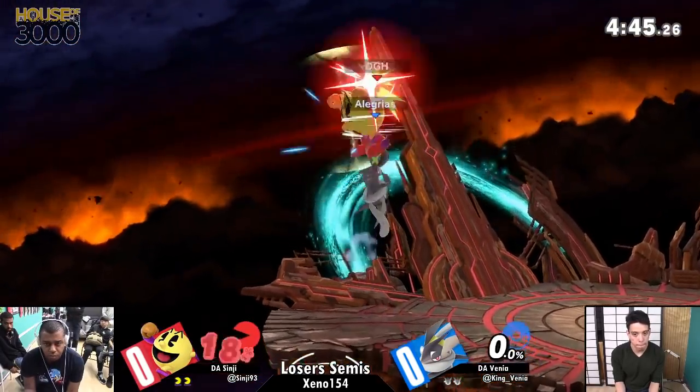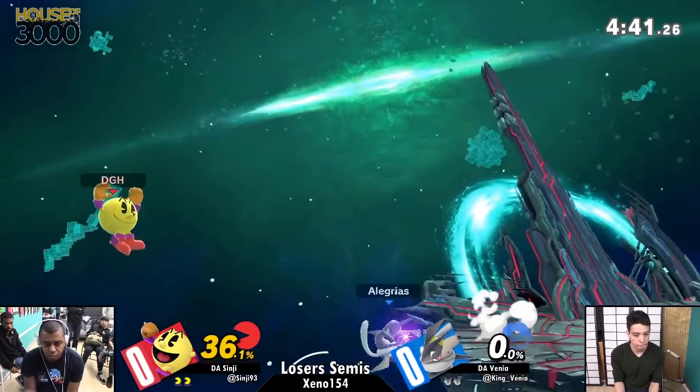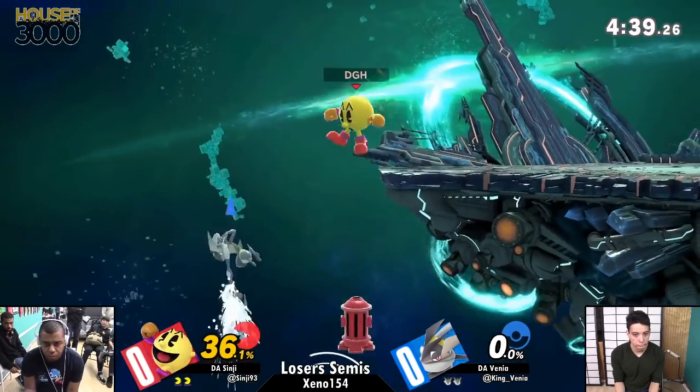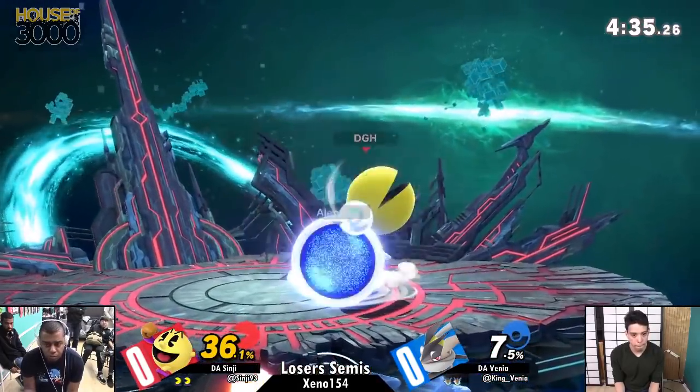Going for some nairs up here. Sinji trying to aggress a little bit, which arguably Greninja wouldn't frown on. Good shadow sneak, though he is going to give up the stage and a little bit of time for Sinji to try to set up.